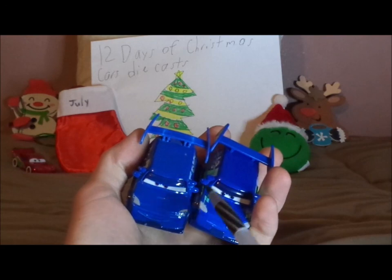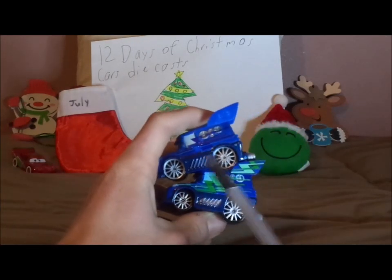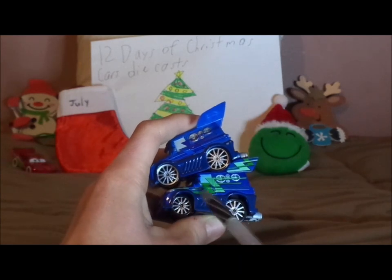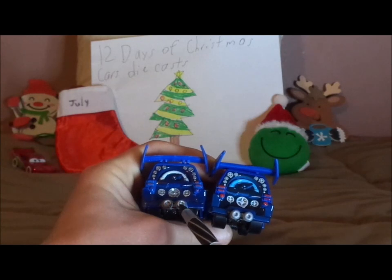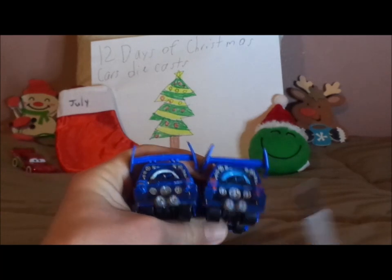No stripes on the hood for the Blue Stripe version, while the Green Stripe version has stripes on the hood, which are green. Blue stripes versus green stripes. Both have chrome silver gray rims on the blackwall tires, both have the speakers at the very back, exhaust pipes, no license plate, and red headlights.